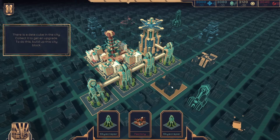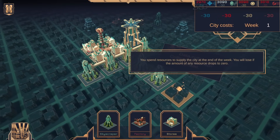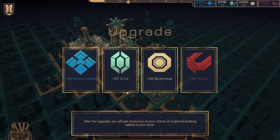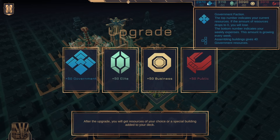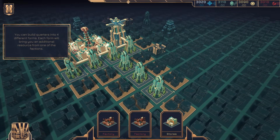There's a city data cube in the city. Collect it to get an upgrade — to do this, build the city block. Spend resources to supply the city at the end of the week. You will lose if it goes down to zero. Data cube, collect it. I might as well get another one of these. After the upgrade, you will get resources of your choice or a special building added to your deck.